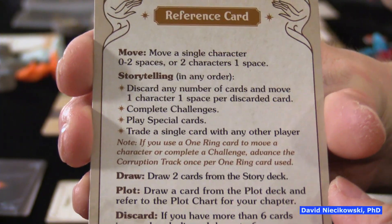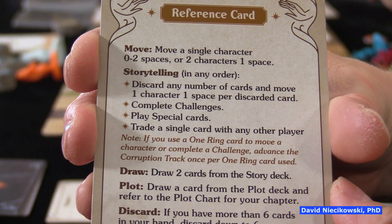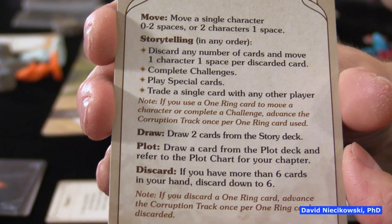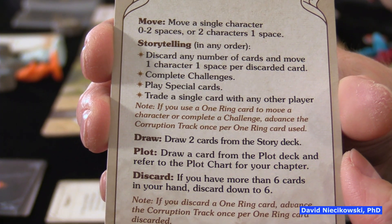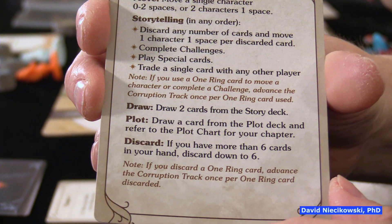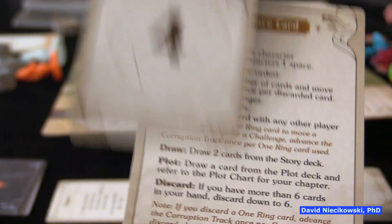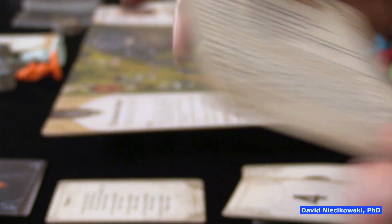In terms of how you play, each player will be able to move a single character zero, one, or two spaces, or two characters one space each. You can use your storytelling cards — you can discard them to move further, complete challenges, play special cards, or trade one card with another player. Then you'll draw two cards from the story deck and draw one of those plot cards, and discard if you have more than six cards.